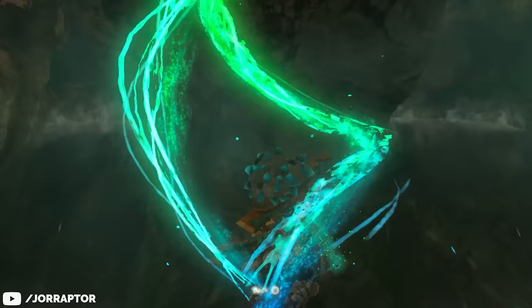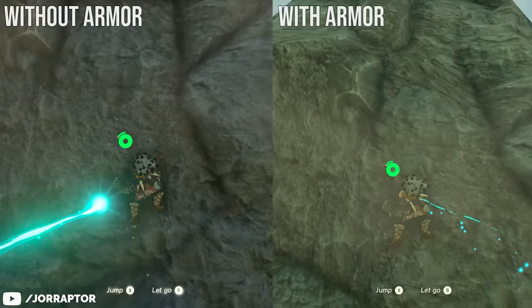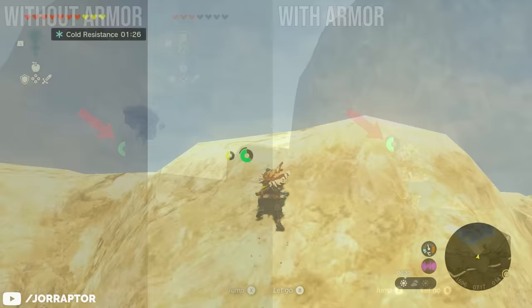Continue up and make your way through the waterfall to find a chest with the climbing gear, which increases your overall climbing speed when worn. I did a quick test to see if it also lets you climb further without running out of stamina, but that's not the case — at least not with just one piece equipped. I climbed up a rock with and without the chest piece, and both times I reached the top with about half a bar of stamina left. Still, Link's base climbing speed isn't exactly stellar, so being able to increase it is really nice.